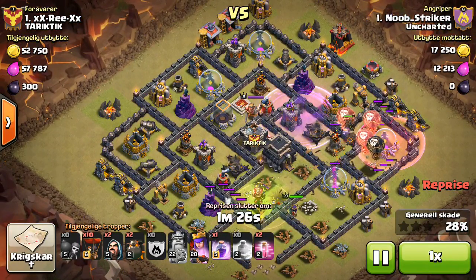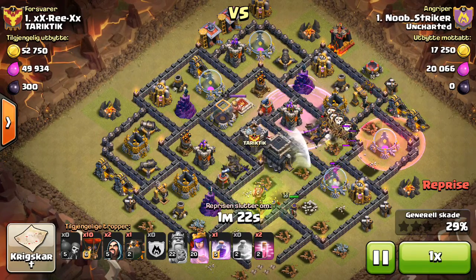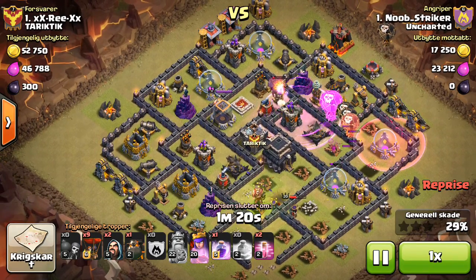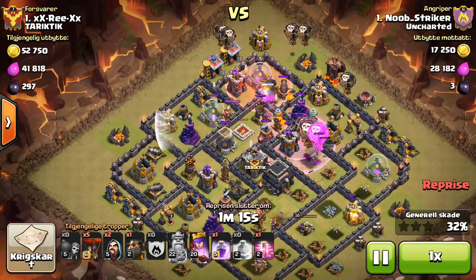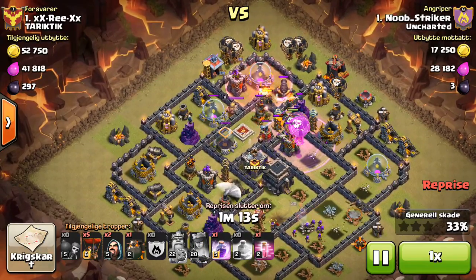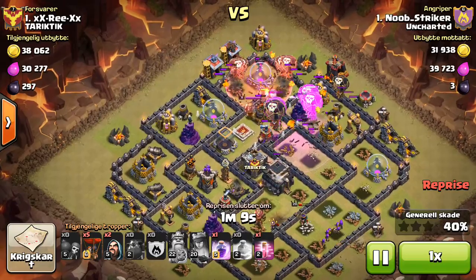I just put the Haste on the corners, just because it made me feel special — that's what the Town Hall 10s do. Then I go ahead and drop down the third Hound, and then one more Balloon just for funneling. Then four more at the top with a Haste. This isn't exactly a Dragonflower base, but it's similar to one.